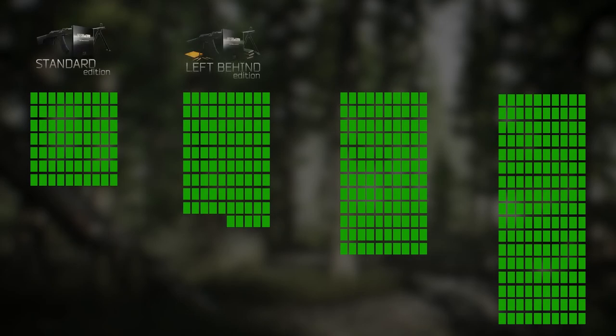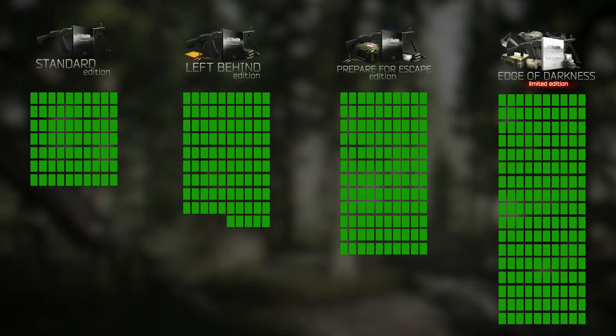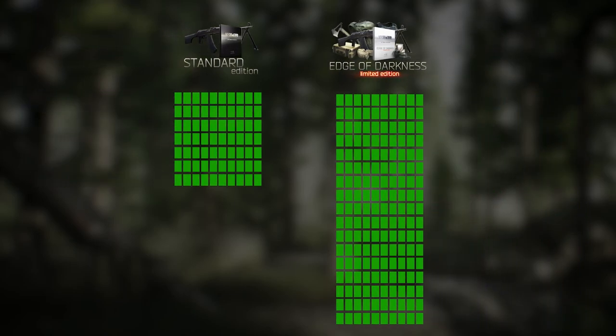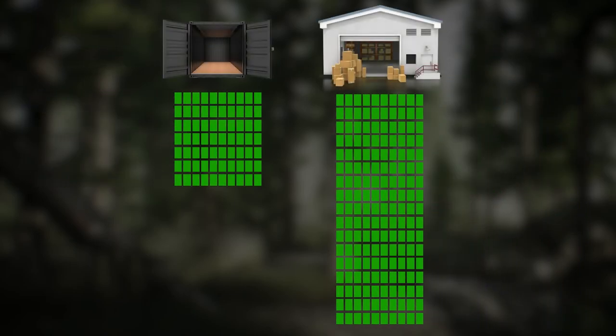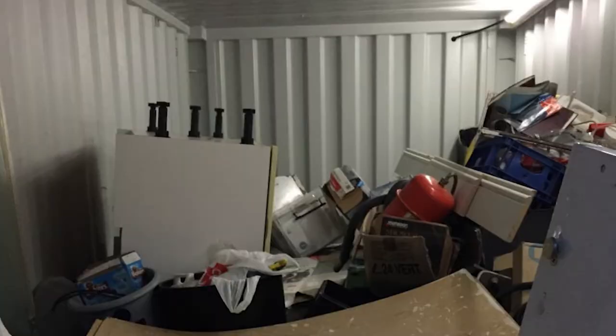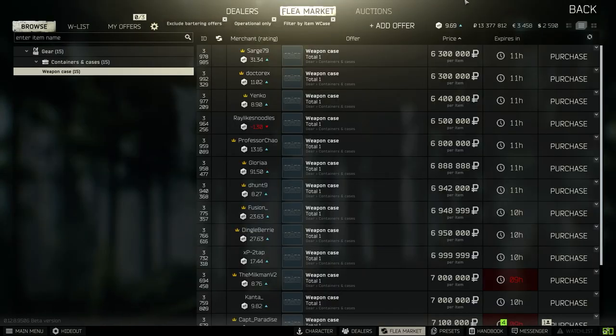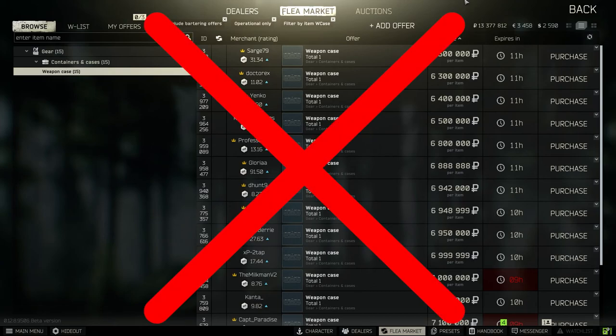In Tarkov we have different stash sizes depending on the game version you bought. The difference between the standard version and the ultra deluxe version is as big as comparing a shipping container to a warehouse. Containers are the optimal way to increase stash space, but they are usually very expensive and especially at the beginning not easy to come by. That's why this guide will be without any containers.